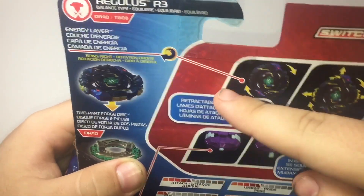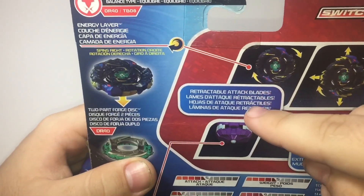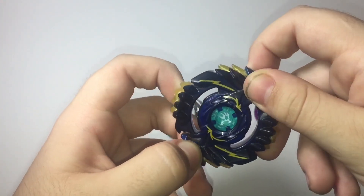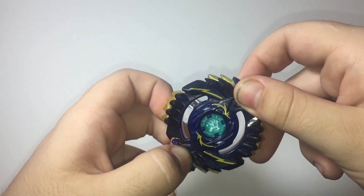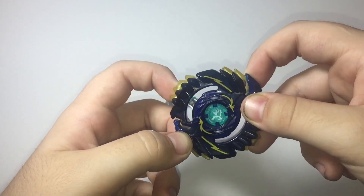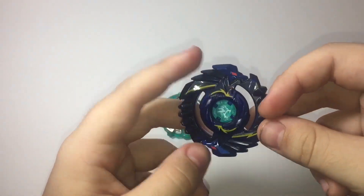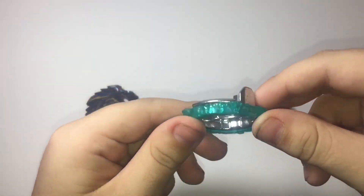So as it says on the box, it spins right rotation. Retraction blades — I'm guessing when you first launch it, all of these pop out, but when it starts to lose stamina it becomes more of a defensive layer. So it starts off with attack heads and transitions to defense, which is actually really cool. We've seen drivers that do stuff like that, but never really any layers.